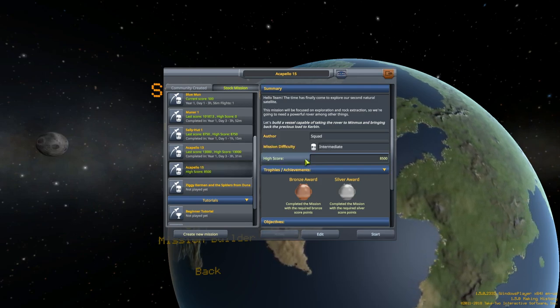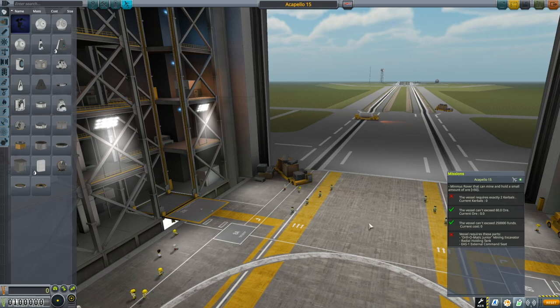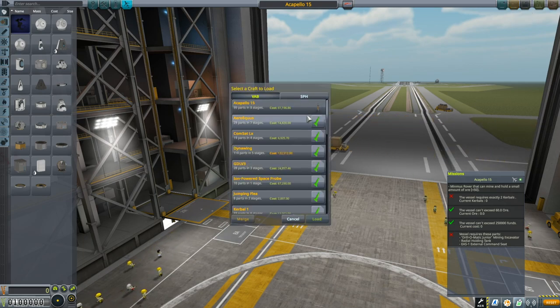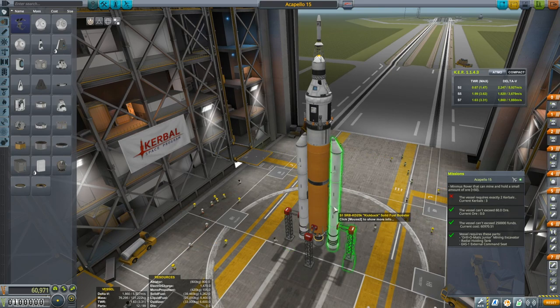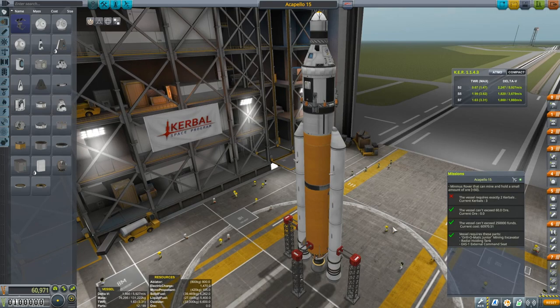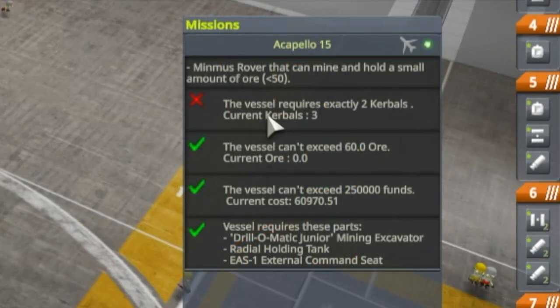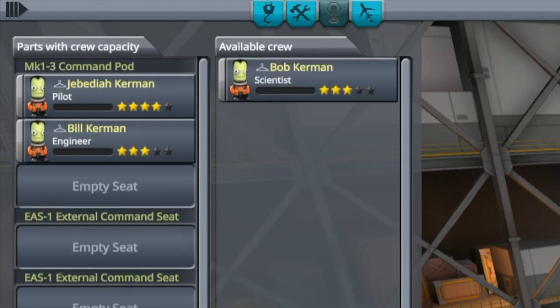Why don't we get ourselves started? We are starting once again in the VAB. Let's meet the Acapello 15 — there it is up there. I'm not going to spend a lot of time in the VAB. I like the solid fuel SRBs — I like the look of them flying off and the pair of them on the sides. The vessel requires exactly two Kerbals, and right now I have three. Bob always seems to like to get in the mix — get out of there, Bob. We'll leave an empty seat, and there's a reason for that.